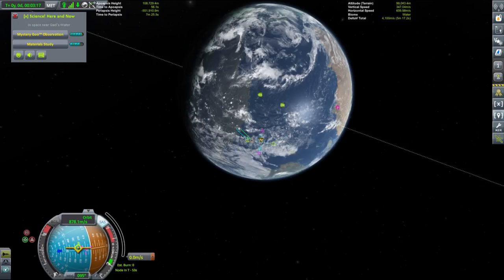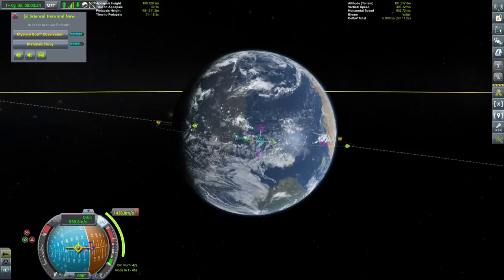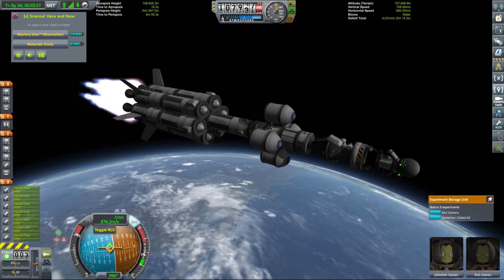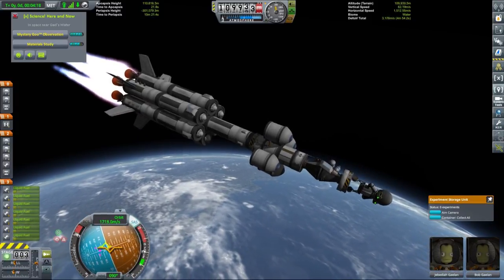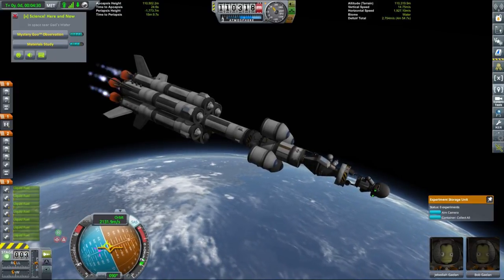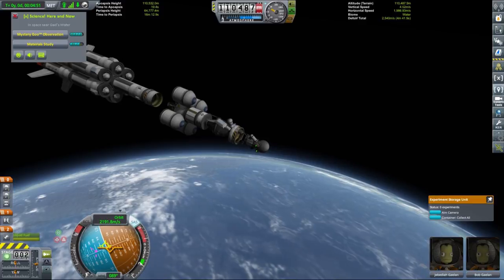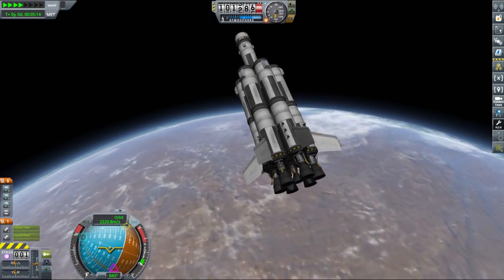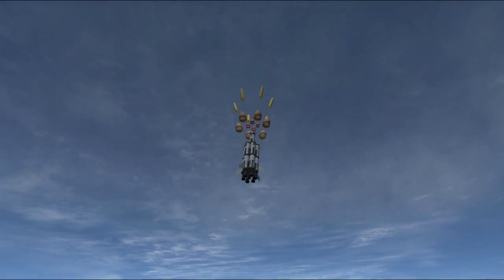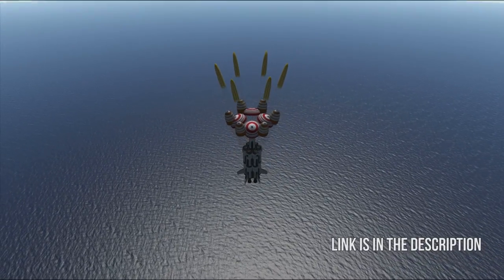We will just circularize once we get to our apoapsis. Our circularization burn is rather large - over 1400 meters per second of delta-V. We're circularizing so that our periapsis reaches around 65 kilometers altitude, giving us a very long aerobrake so we land very close to KSC. Spoiler: that actually worked, although I won't show all the footage because it involved multiple aerobrakes and multiple orbits. If you're interested, I'll leave it at the end of the video.